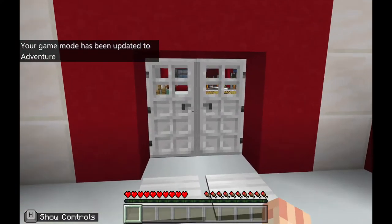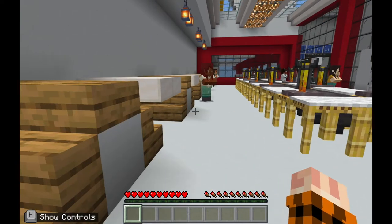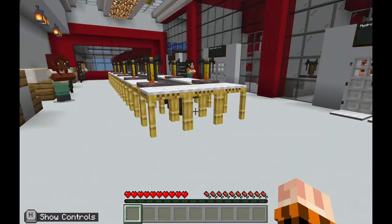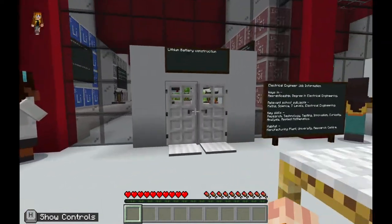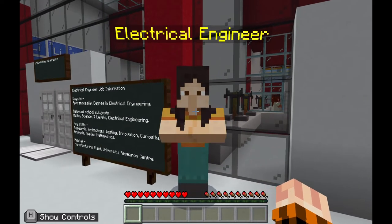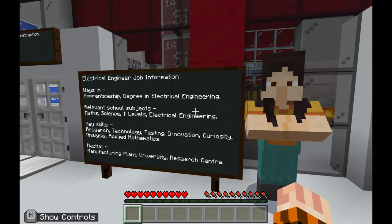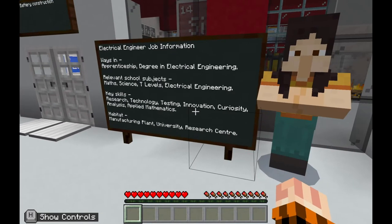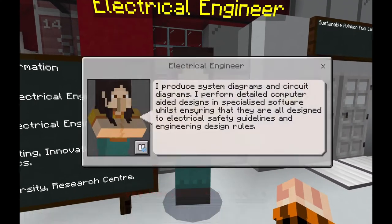To your left, there are a set of doors you walk through. In this room, you'll see more doors and also some other NPCs to interact with. Spread around the room are characters who all have a different job role involved in this area of aviation. For example, we have our electrical engineer. To the left of them is a board with information about ways in, relevant school subjects, key skills, and the habitat where this person is likely to work. You can find out more about the job by right-clicking on the NPC.